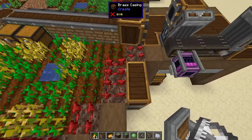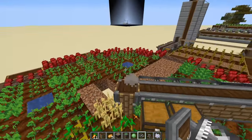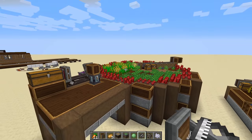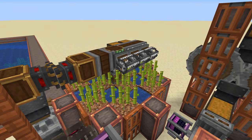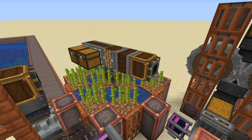This will work with any kind of crops — netherwart, wheat, potatoes, carrots, beetroot. Anything you want to farm, you can do it with this method. Just a small footnote: you can do the same thing with sugarcane. The only caveat is the harvesters have to be one block above where your sugarcane is growing.